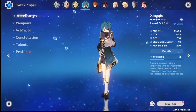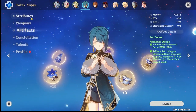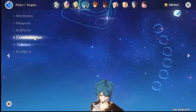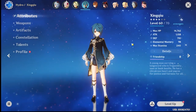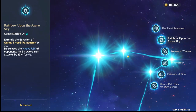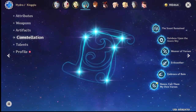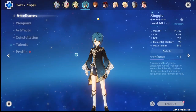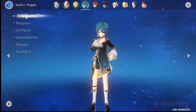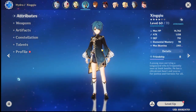Xingqiu's cons: you only need one copy of him to make him work as a support or sub-DPS. His constellations add more swords and hydro resistance reduction on enemies, but if you just want him to support Eula by spamming his ultimate and E, you only need C0. Any additional constellation is just a damage boost — which is nice, but you'll be getting most damage from Eula anyway.